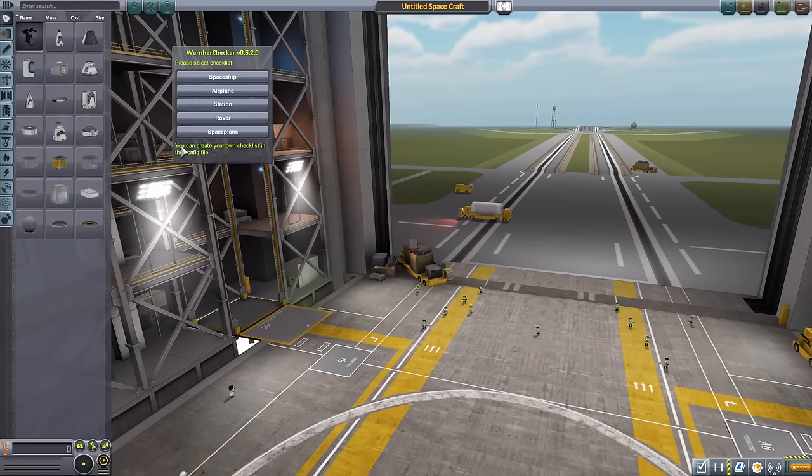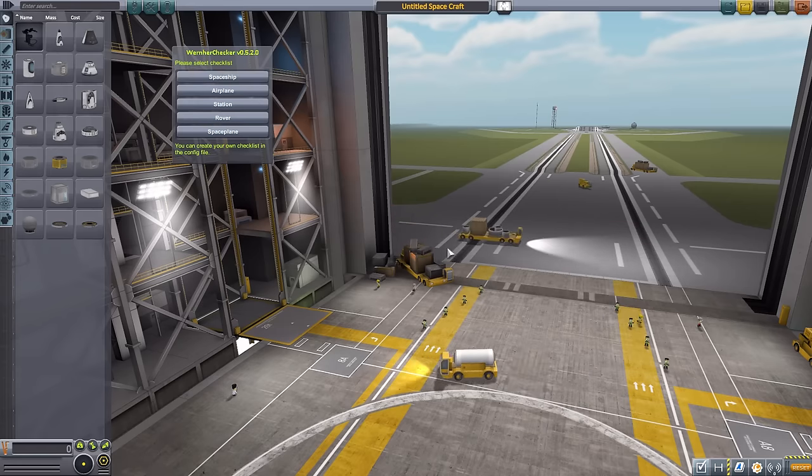If you don't have a checklist that fits your particular need, at the very bottom you can see that you can actually create your own checklists in the config file in the mod folder. If you're comfortable working with config files in Kerbal Space Program it's a pretty easy endeavor; if you're not, it might take a little while to get used to, but it's pretty straightforward. Just stare at it for a bit and you'll probably get the hang of it.